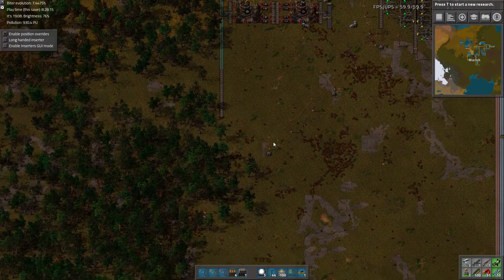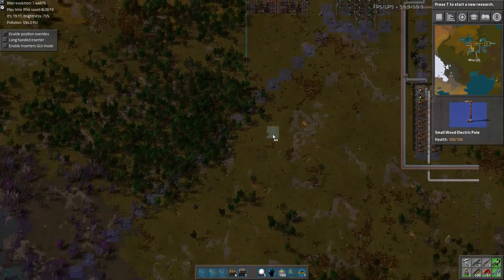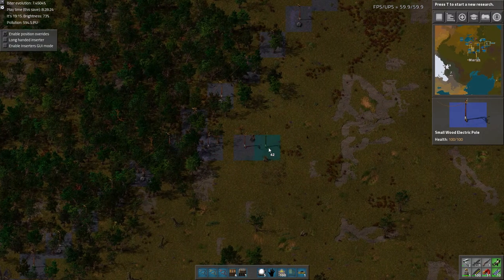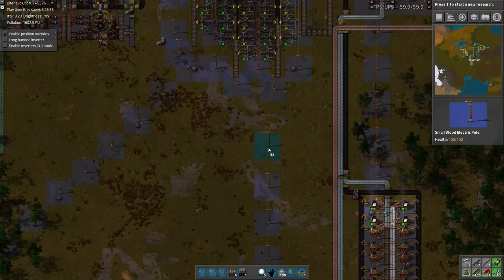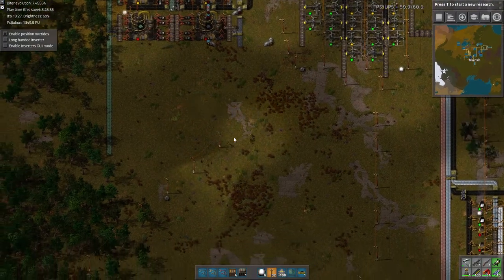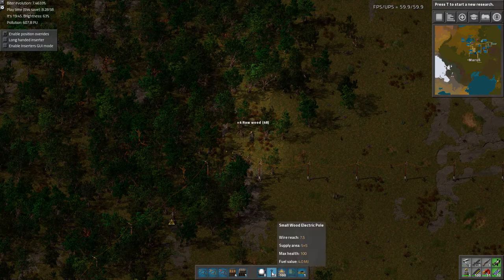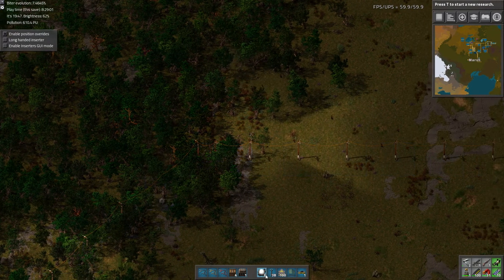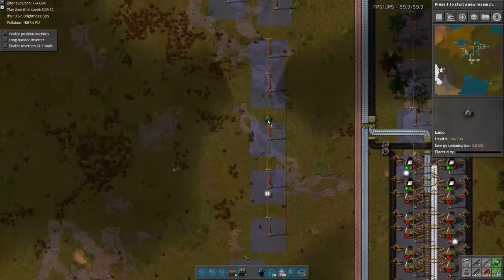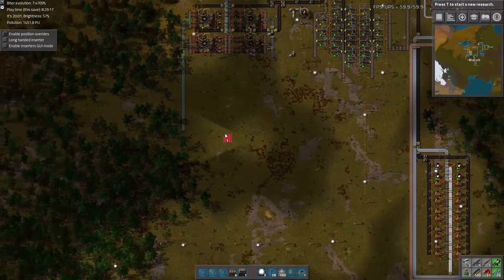We're going to need some more space, so let's move some of the power poles over. Let's start with this one. There we go — that one's not quite long enough. There we go. Put some lights in here so we can see, and use the robots to clear us some space.